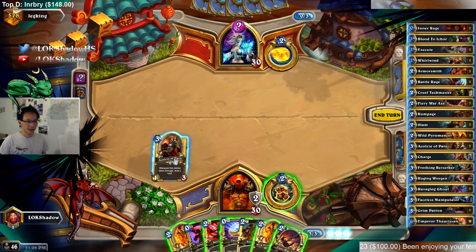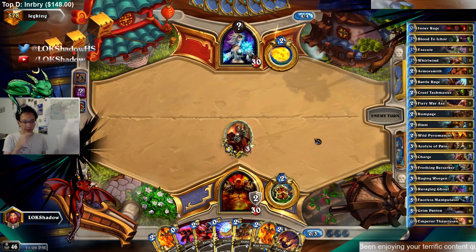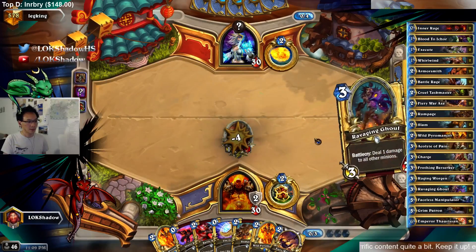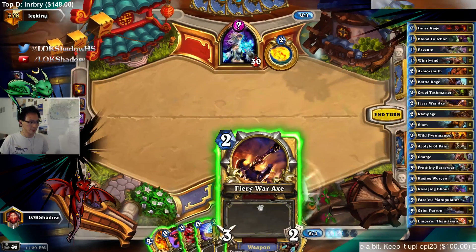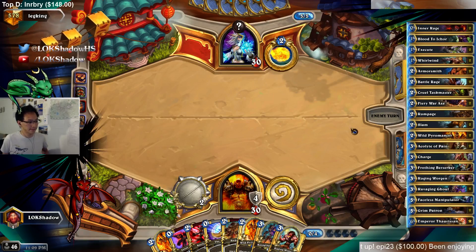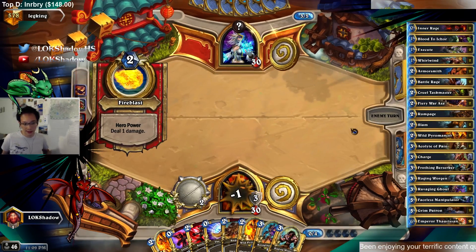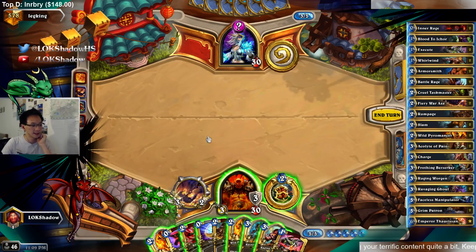You want to be able to pressure. With this list you can actually pressure in the mid-game with Patron, because you not only generate Patrons, you get card draw. You actually have some minions to play in the mid-game to deal even a bit of damage — even if it gets Brawled, it's doing 3 damage here and there — just to keep them in that 60 damage range.